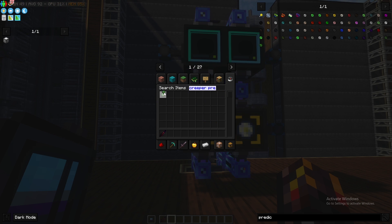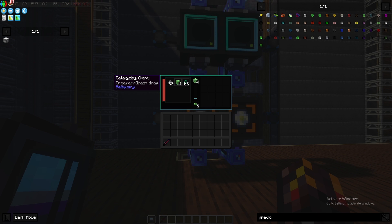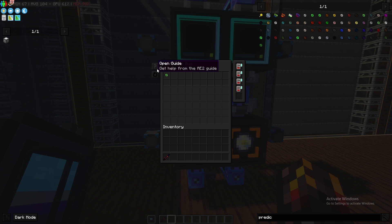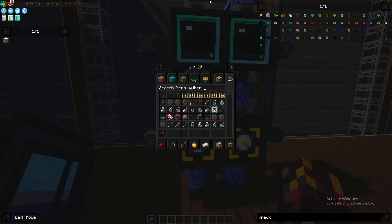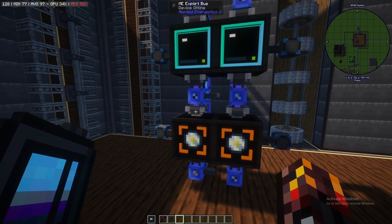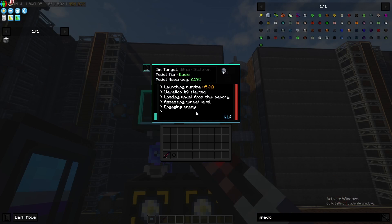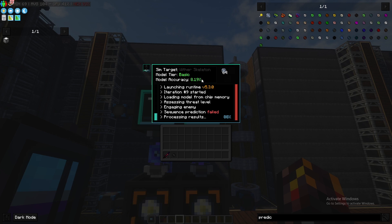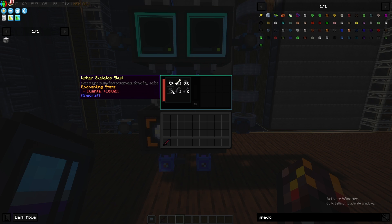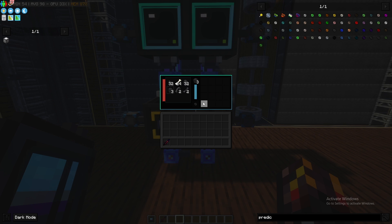We'll grab some predictions from our inventory — let's grab five. You can see the different selections. I've got gunpowder selected, but you can select one of the other two and it'll automatically do that one every time. How this system works: we have an export bus on top exporting prediction matrices, an import bus on the bottom of both chambers, and an export bus on top of the loot fabricator exporting wither skeleton predictions into it. So it's importing everything from the simulation chamber, exporting creeper predictions into one loot fabricator and wither skeleton predictions into another.